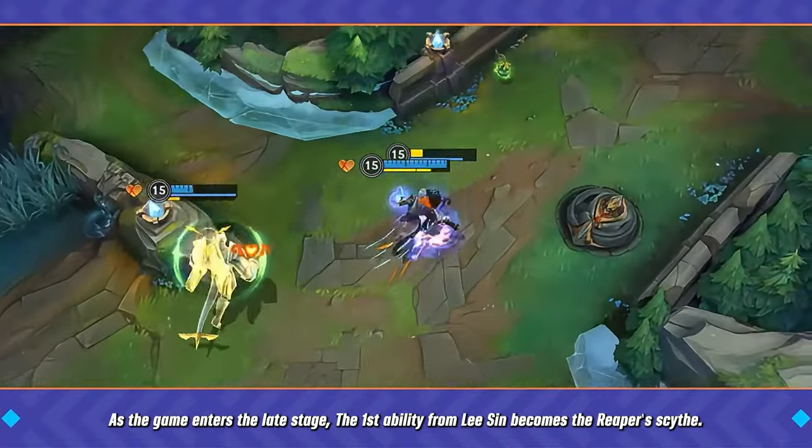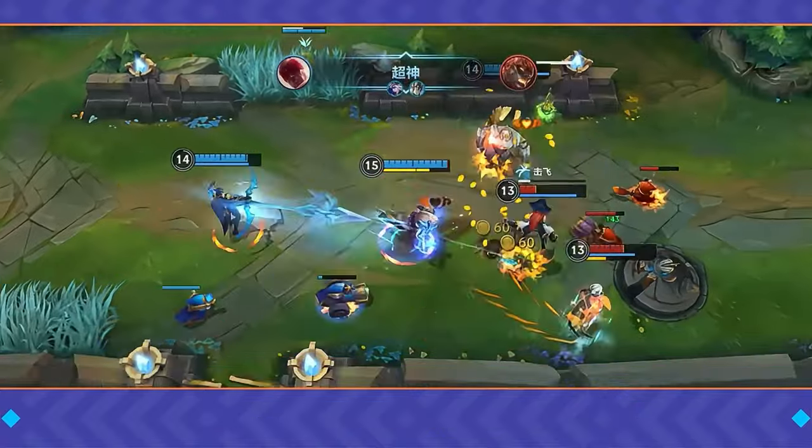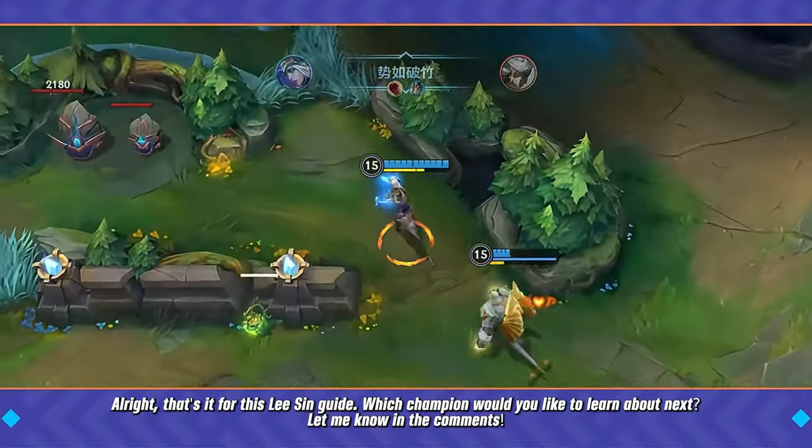As the game enters the late stage, the first ability from Lee Sin becomes the Reaper's Scythe. That's it for this Lee Sin guide. Which champion would you like to learn about next? Let me know in the comments.